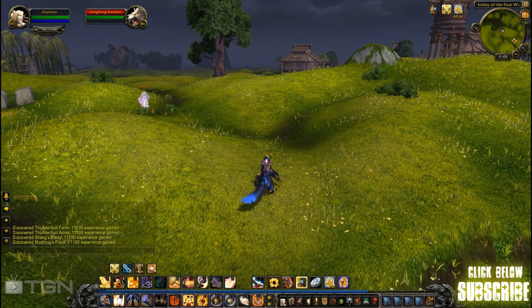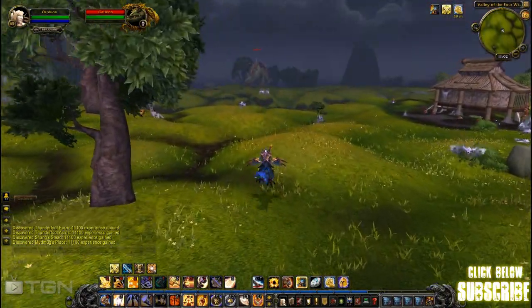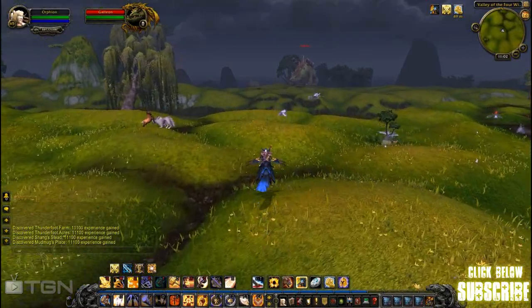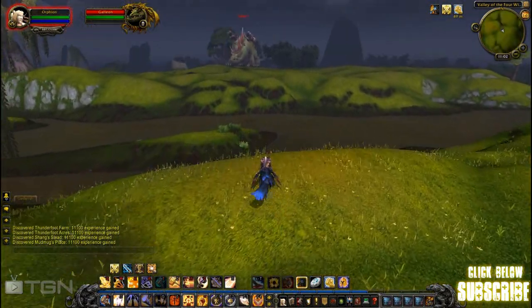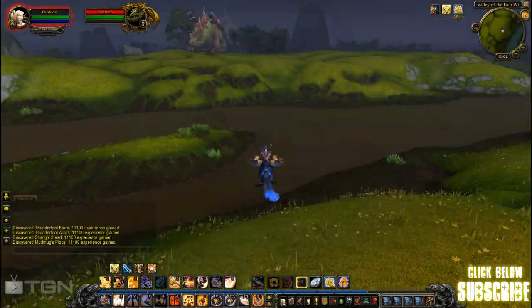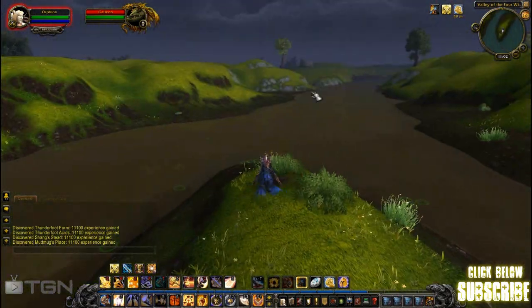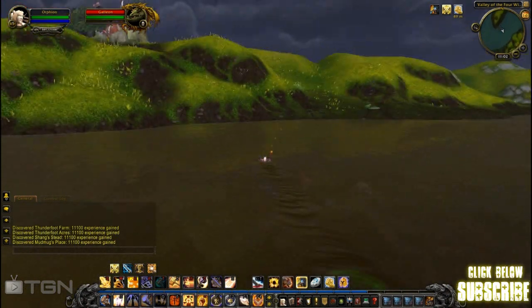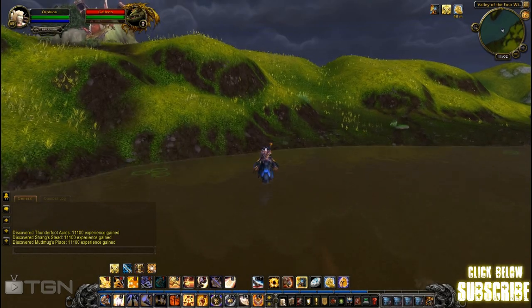What the hell is that over there? 261 million health — looks like we found our first raid boss! An outdoor raid boss — they said they were going to be implementing that. It just came out of nowhere while I was looking at that wolf. I'm going to go take a look at it, and maybe I'll even die for you guys to show what kind of ability it casts.